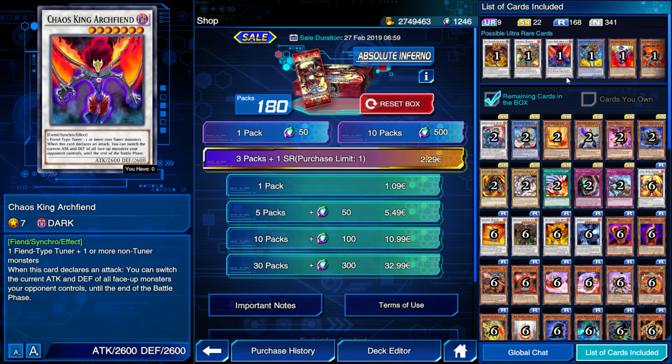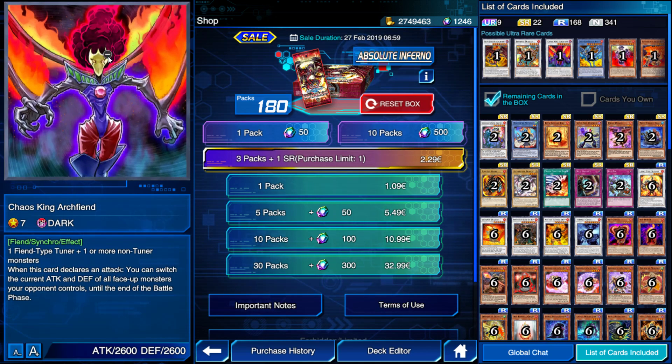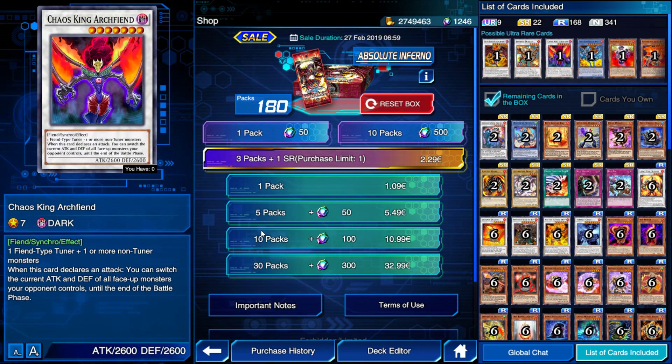Our next card is Chaos King Archfiend, which is pretty cool — I really like this guy. When this card declares an attack, you can switch the current attack and defense of all face-up monsters until the end of the battle phase. He has 2600 attack and 2600 defense, so his stats stay the same when he uses the effect. So if you're facing something like a 2000 attack monster with zero defense, you switch it — he's going to have zero attack, so he's taking 2600 to the face. That's pretty dope.